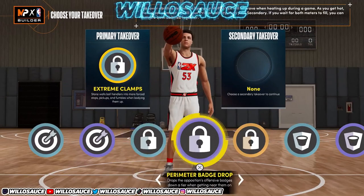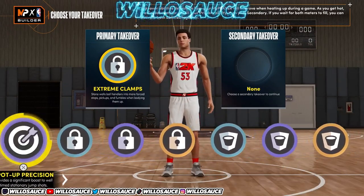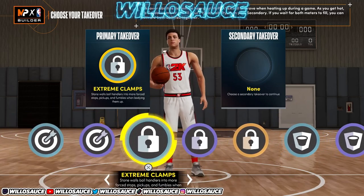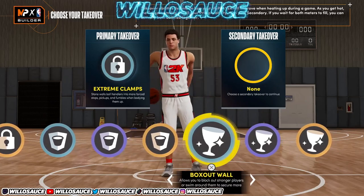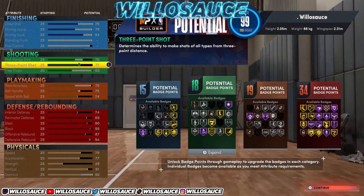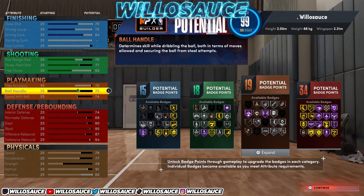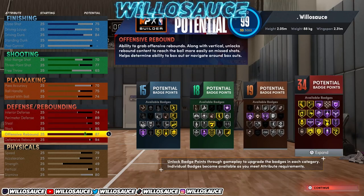For takeovers, I'd recommend a Lock takeover — it depends on how you play. You can also put on Rebounding. If you max ball handle up to 85 on this build, you can get Playmaking takeovers, which a lot of people use because they're pretty broken in this game. It really comes down to preference and playstyle.